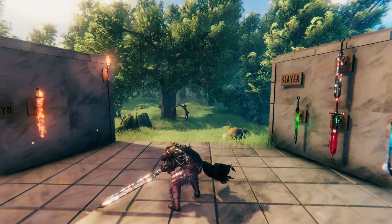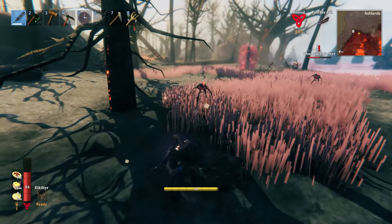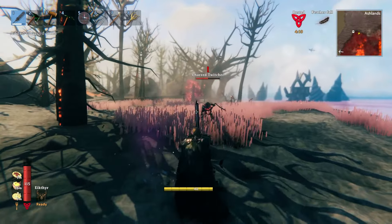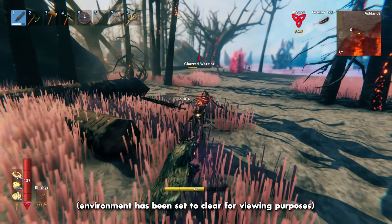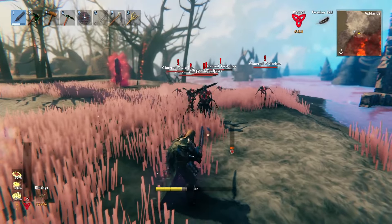The timing of your strikes within the combo can also be delayed, so consider timing them to lead with that downward slice, which will stagger your enemy, allowing you to hit some crits as you start the next combo. The special attack with this sword is a long-range thrust, which is perfect for landing hits from a safer distance.